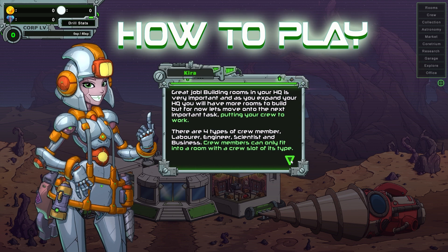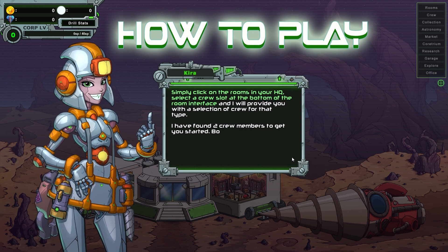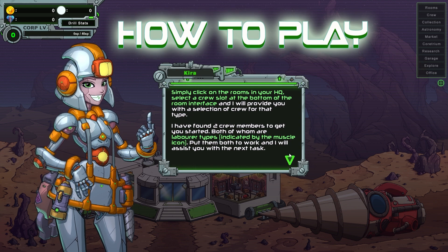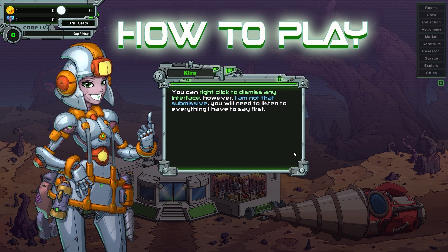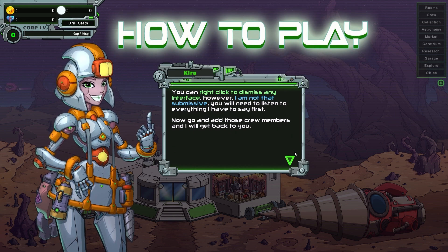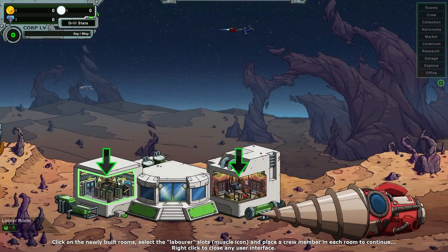Crew members can only fit into a room with a crew slot of its type. Click on the rooms of your HQ, select a crew slot at the bottom of the room interface, and I will provide you with a selection of crew for that type. Find two crew members to get started, both of whom are laborer types. You can right-click to dismiss any interface. However, I'm not that submissive — you will need to listen to everything I have to say first.